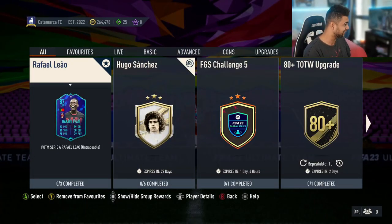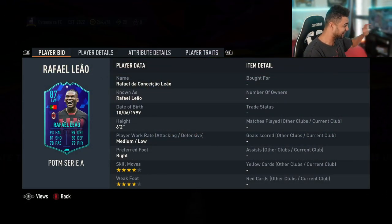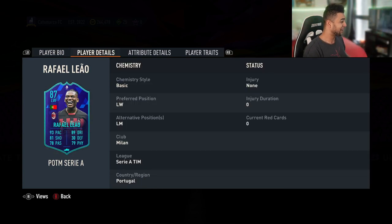Right then guys, welcome back to the video. As you guys can see, Rafael Leal is the Serie A player of the month — medium low work rates, 4-star skill moves, 4-star weak foot, 6'2". Default position is left mid.